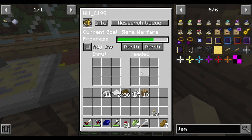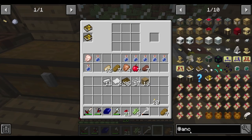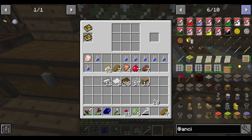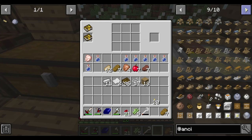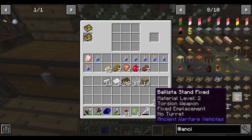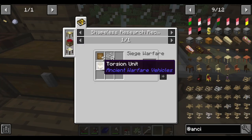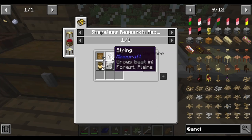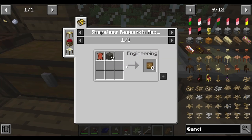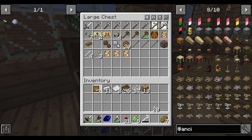Now I wonder how expensive the ballistas are to make. Siege weapons. Here we go. So, ballista stand fixed - you can upgrade them. I think they just have more health. Regular one is two torsion... whatever that is. Equipment bay: eight string, five rough wood. Rough wood is leather and wood. Do we have any of that? Yes, we have some rough wood spare from where we made the cart.